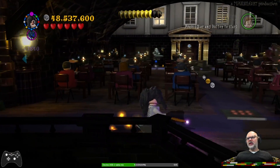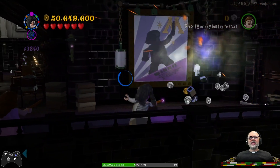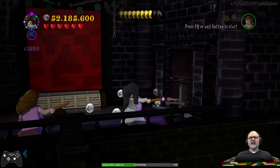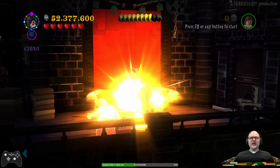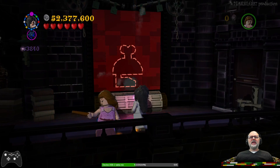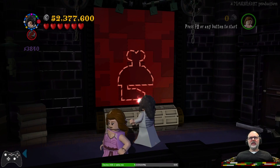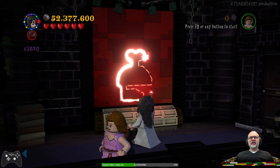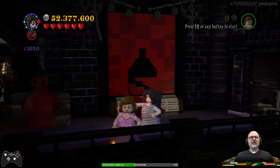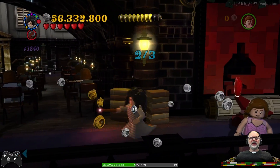So we already have one Hogwarts crest piece and one character token, let's keep on keeping on. Now I think we need to make our way through the Ministry of Magic without being detected. I need to select the right spell of course. Two of three.